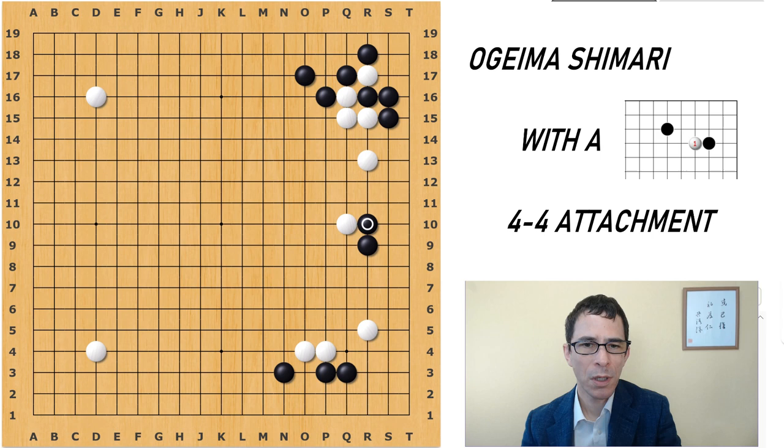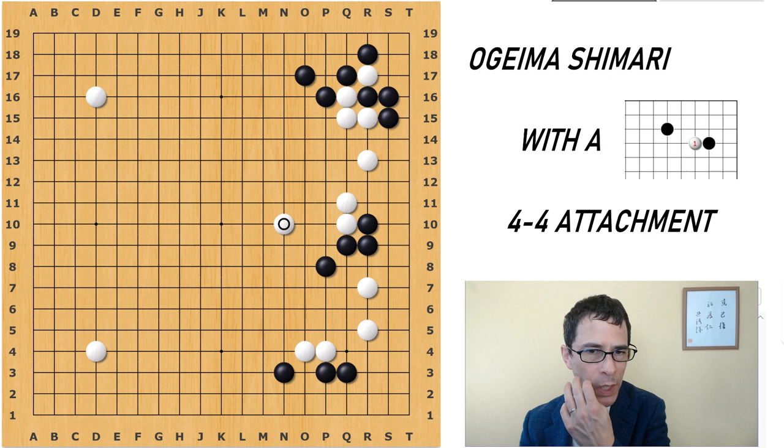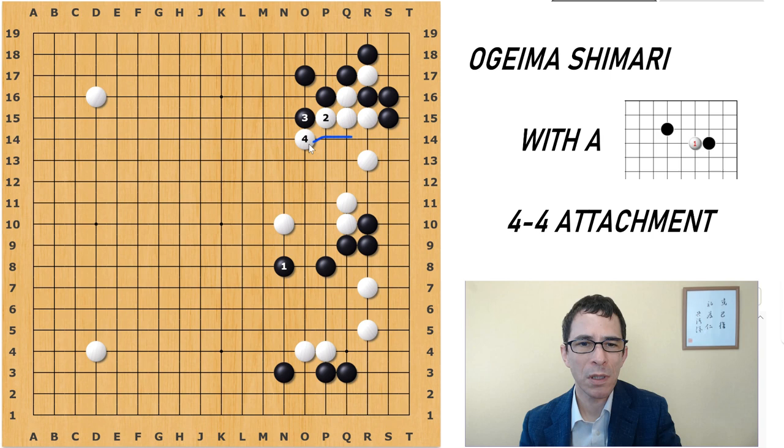In this game, Black continued by playing here and ran out to the center, after which White also ran out. We can see it's developing into a running fight between this White group and this Black group. The good points for White are that White is more or less on top — one step further out into the center. At any point if White plays here and starts this kind of sequence, it should be relatively easy for White to make some space for eyes in this area, though there might be more effective moves. White does have more space than Black does.